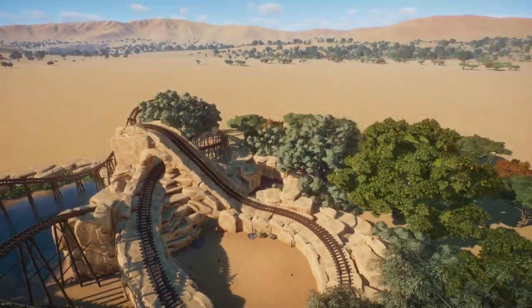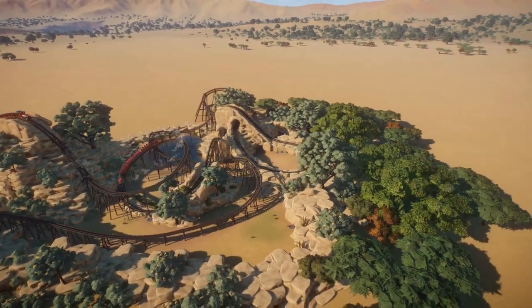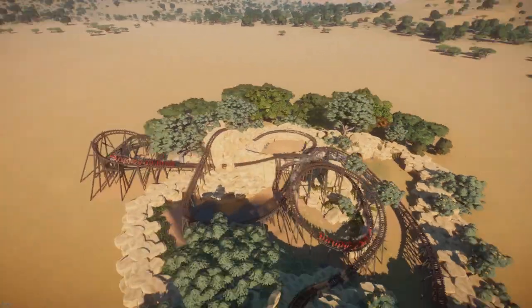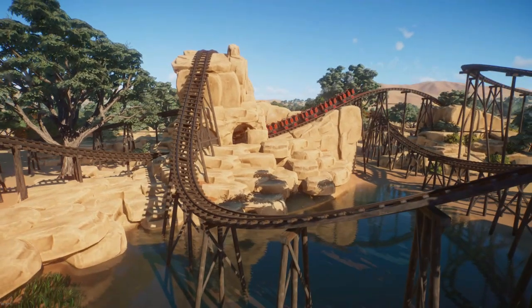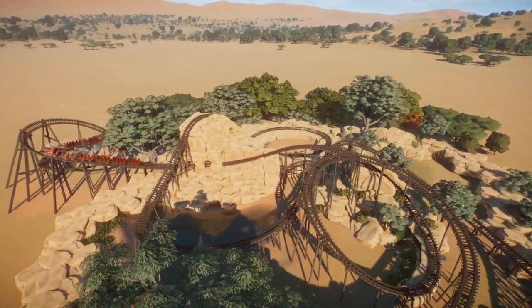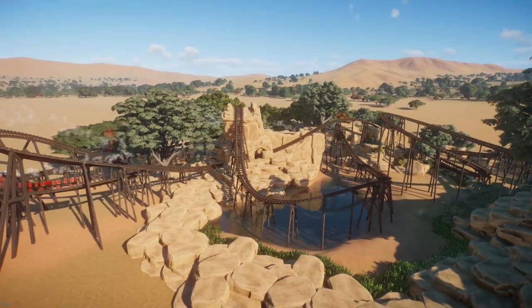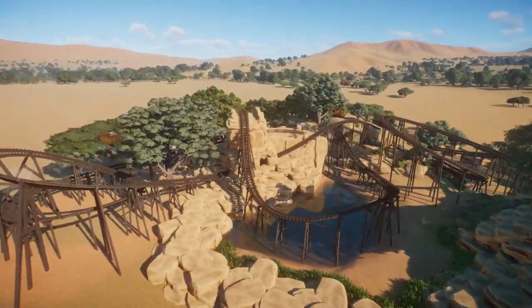I wanted to kind of resemble two lift hills here. I struggled quite a bit with how to finish this one off — I just didn't know what to do. But I think it turns out all right. I probably need to add some more foliage in there, but you know what, I think I like it plain — just a big rock feature. I think it turned out kind of neat, so we'll leave it as is.